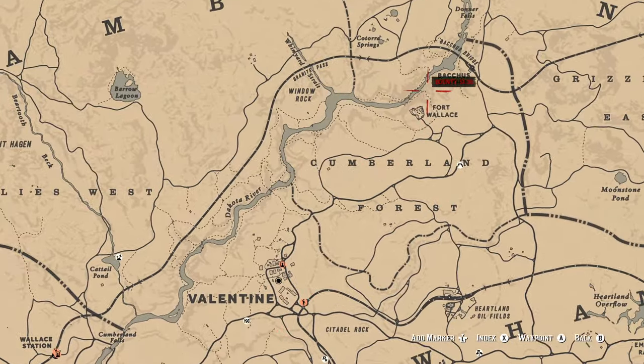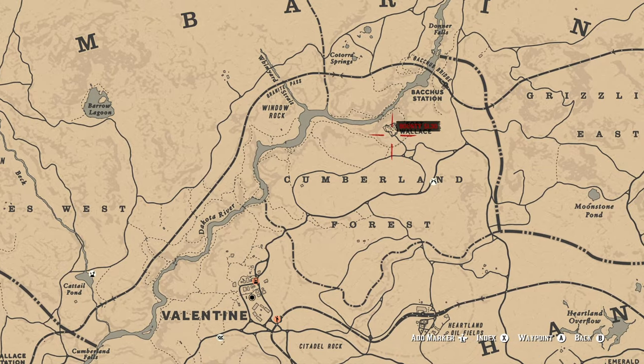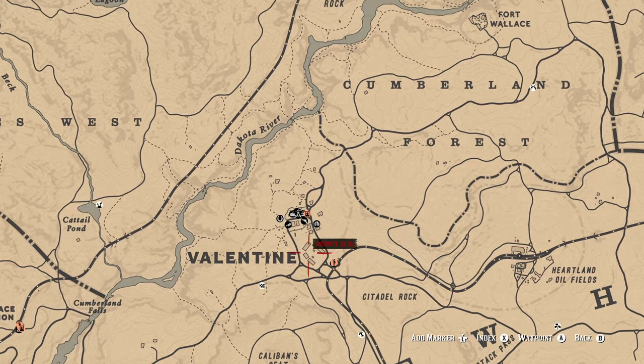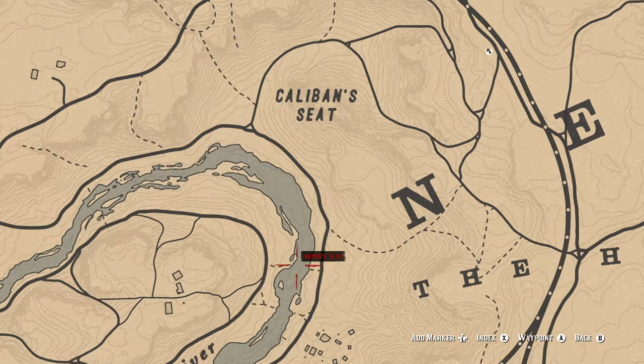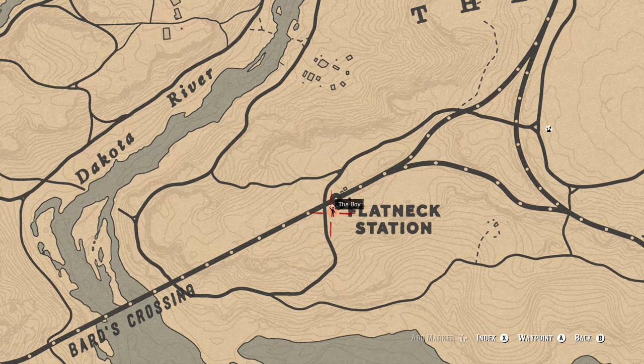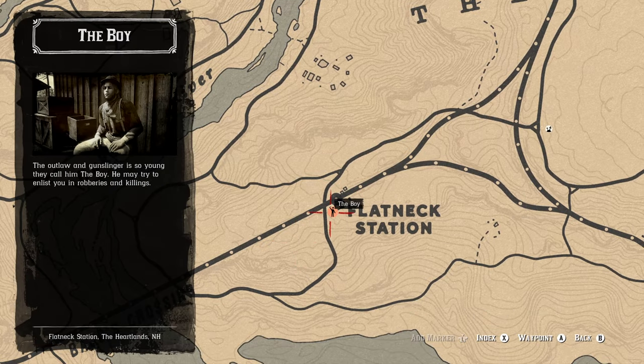Fort Wallace is going to be up north, north of Valentine — right up there is where you want to go. The boy mission will typically either be in Valentine, right in that location just above the inn, or down at Flatneck Station. It all depends on where you currently are — that's where the boy will be for his mission.